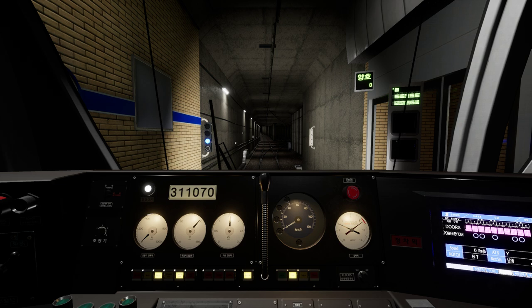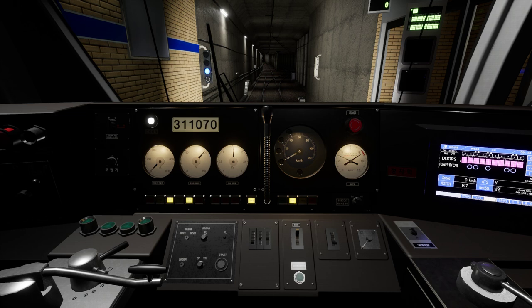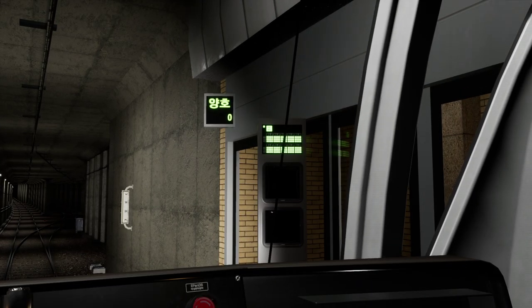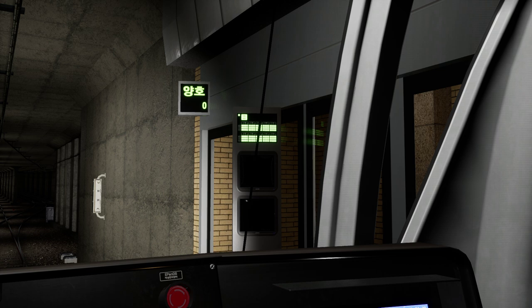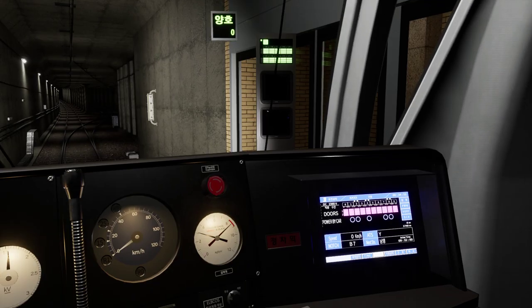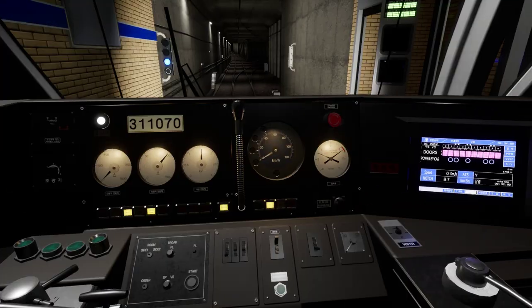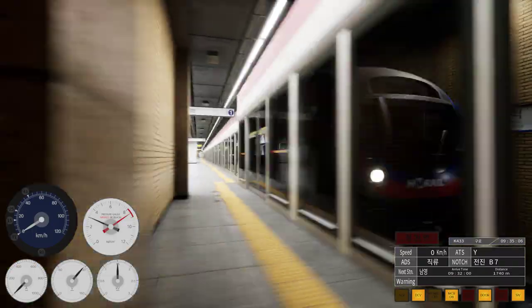We're currently underground and heading out into daylight. There's a neutral section coming up which I had some trouble with. We're in gear. On the right is your stop board — essentially where the platform cameras would be. The green indicator above the two TV screens means your doors are closed and you're good to go. Red means doors are open.